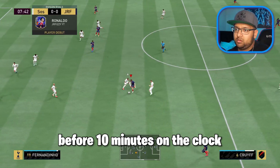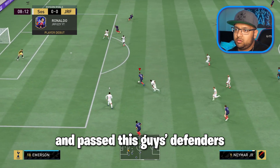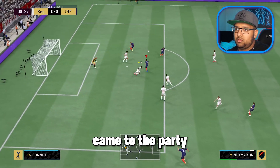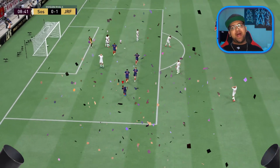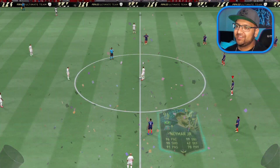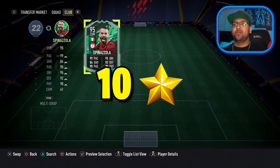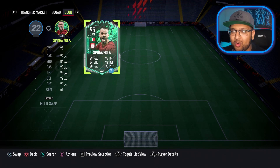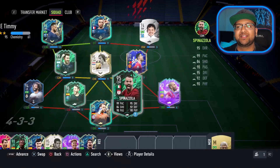Before 10 minutes on the clock, Neymar was twinkle-toeing past the defenders, and then the king of Samba came to the party. Neymar — oh my god, what a goal! Challenge completed. Because we completed our final challenge, we now have 10 stars on the board. That means we get to add Spinazzola, who has got five-star skill moves due to his shapeshifter upgrade.